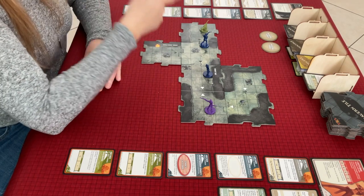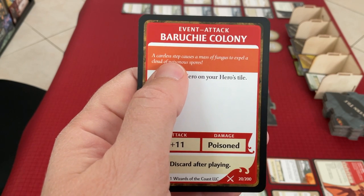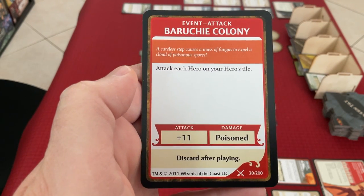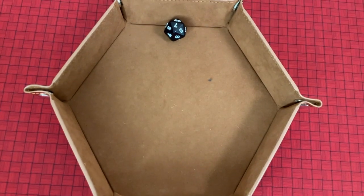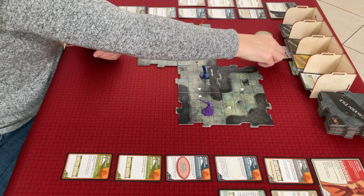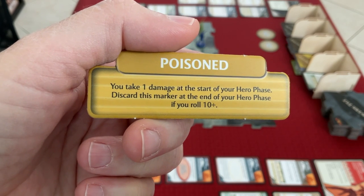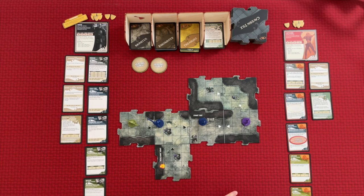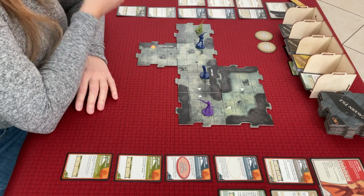We drew a fungal attack event: a careless step causes a mass of fungus to expel a cloud of poisonous spores. Attack each hero on your hero's tile - plus 11, and we get poisoned. We roll - 11 plus 7 is 18. We are only AC 14, so we get hit. Encounters are no fun! We're going to be poisoned. Here's the poison status: you take one damage at the start of your hero phase, and discard this marker at the end of your hero phase if you roll 10 or higher. So we've been poisoned.